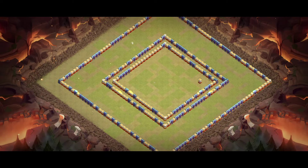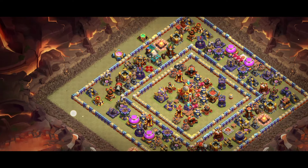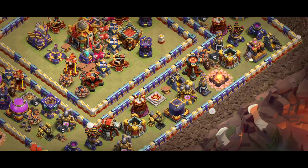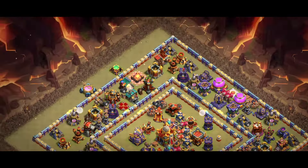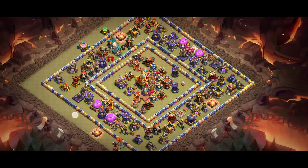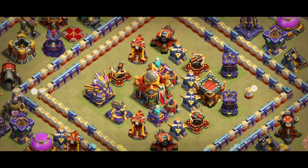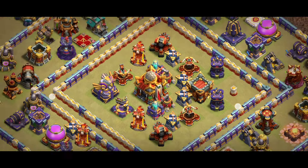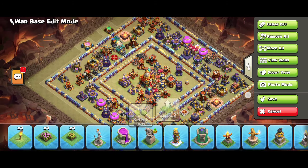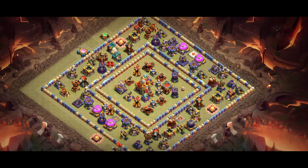Base number six is one of the best ring bases used by top players and it's getting a lot of one-stars. The key of this base is the Single Inferno, and heroes are placed everywhere — you can see the King and Queen. There is a ward everywhere — you will find heroes just like the beauty of this base. Don't forget the two Spell Towers trying to save the Town Hall. You have to use Super Minion with Archer for this base.